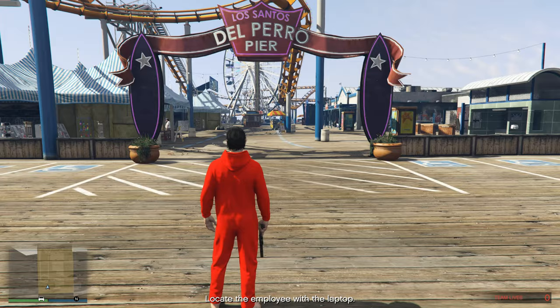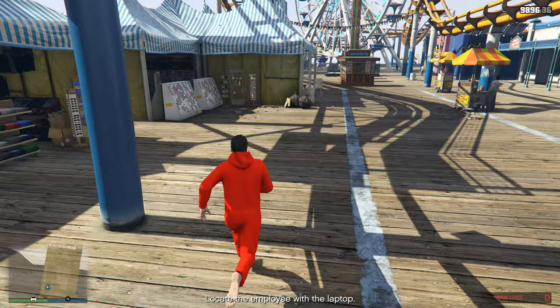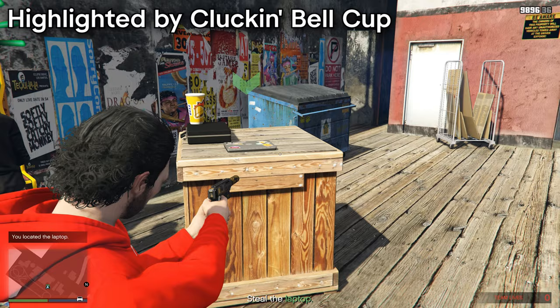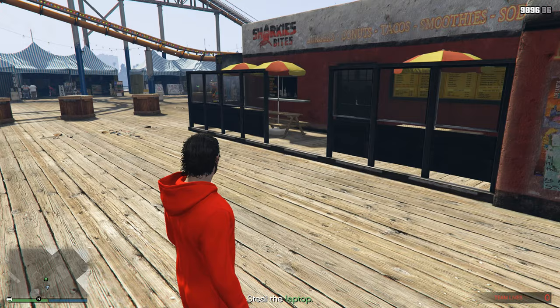The second setup requires you to search two areas to find a laptop and a terabyte. Both of these have random locations and I'll show all of them in the footage, starting with the laptop. The laptop can be found on the Del Perro Pier and has 11 possible spawn locations. They're not too difficult to find as they're generally highlighted by being near a Cluckin' Bell Cup and the area where it spawns has been altered in some way or another. It's pretty obvious if you're vaguely familiar with the Del Perro Pier.